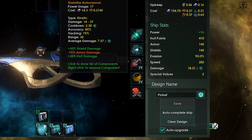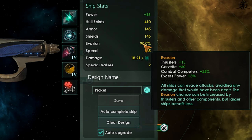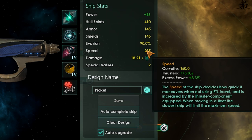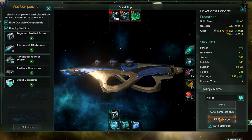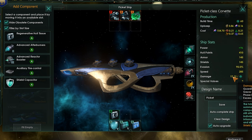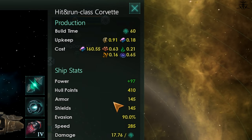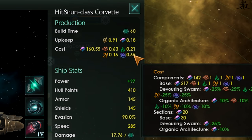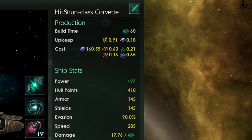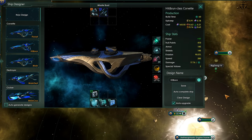The secondary stats: evasion percentage maxes out at 90 and determines how likely your ship is to evade damage. Speed is self-explanatory and allows you to run away or catch up to enemies. The damage stat summarizes your ship's approximate damage — the autocomplete button generates a build that maxes this out as well as defenses. So while you may have the most damage, it may not be best for the target you're fighting. Pay attention to tertiary stats — ship cost, build time, upkeep, and special materials — because your economy may not be able to sustain what you design.